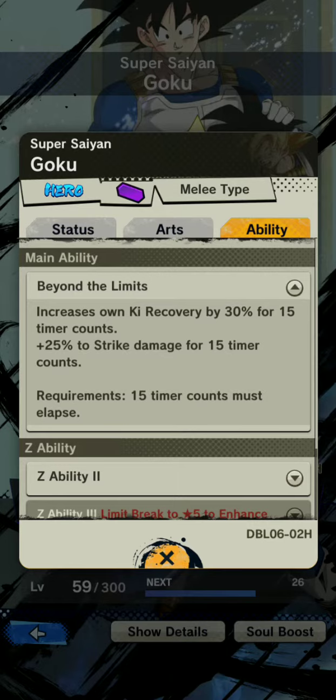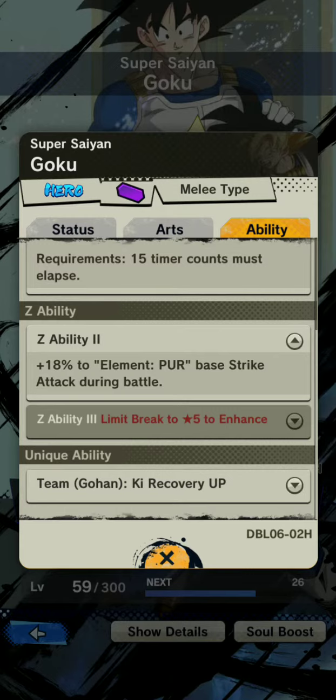Increases your own ki recovery by 30 — something you don't notice unless you get a lot of stacks on that. Plus 25 to strike damage for 15 timer counts. And then this is really good: plus 18 to element purple base strike attack during battle. Anytime you're getting anything that's a buff towards attack, it's always welcome. So this guy's going to be a bench unit.